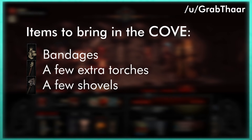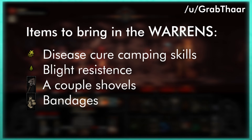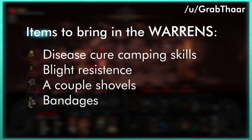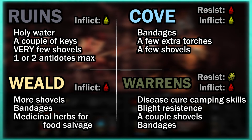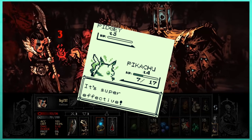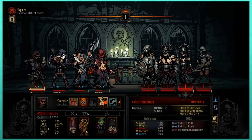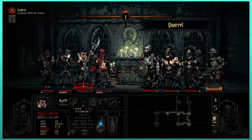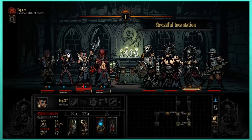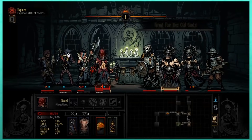In the Cove: bandages, a few extra torches, and a few shovels, but mostly bandages. In the Warrens: disease cure camping skills, blight resistance, a couple of shovels, and some bandages for good measure. Consider screenshotting this image somewhere handy if you'd like to reference it regularly. Rather than telling you specifically how to build a party, the fun of the game is experimenting with that, so these tips should help you choose a party that feels right for you.